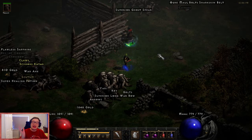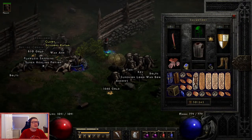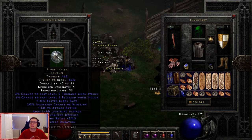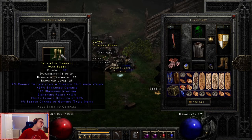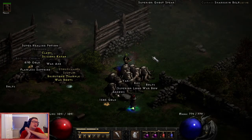This is a fantastic place to farm base items for creating runewords, for the socket quest, and it's a great place to find charms and runes. As you can see here, you can also get unique items - we got the Storm Chaser, lovely! And war boots here: nine percent chance of magic find, defense, stamina, lightning resist 40 percent - not bad, though I love my faster run/walk boots.